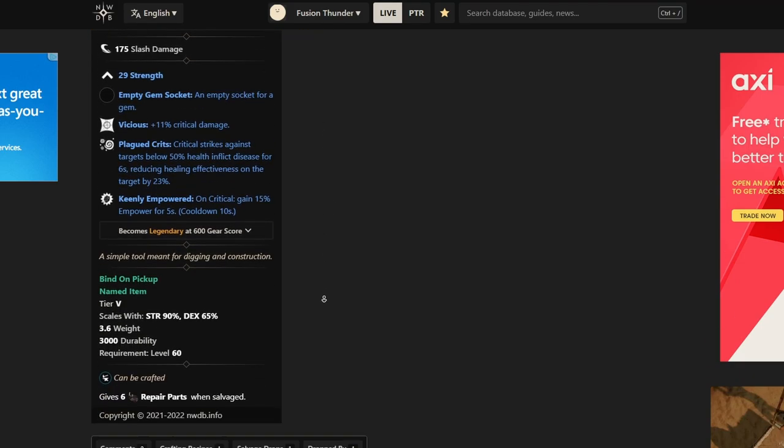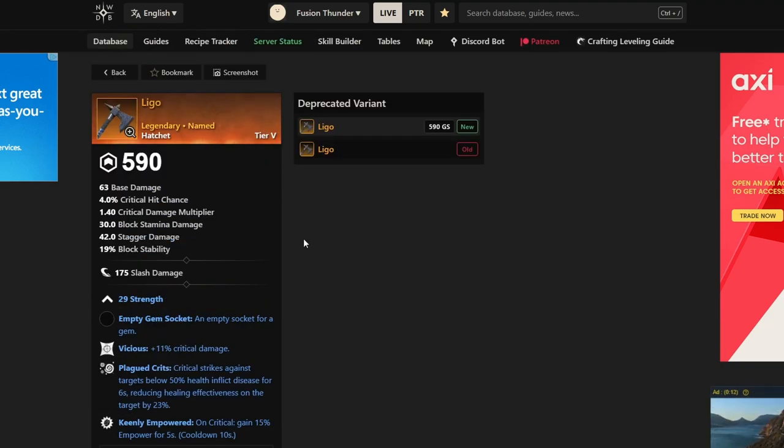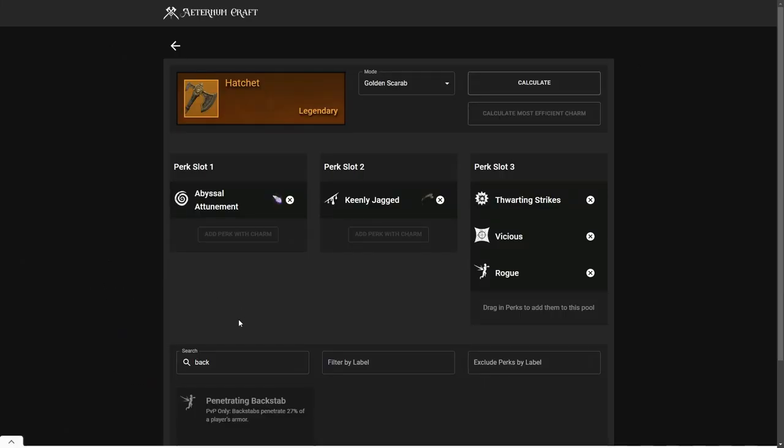These hatchets are all placeholders until you can craft your best-in-slot hatchet, which is going to be the Keenly Jagged perk, one achievement perk, and one of the four other perks — Rogue, Vicious, Fortifying Strikes, or Penetrating Backstab. Farm these hatchets if you can't get the Berserker's Axe, but once you can craft the best-in-slot hatchet, move to Attunement, Keenly Jagged, and one of the four perks. If you're running a build with crowd control, you can watch this video where I show the difference between Rogue and Penetrating Backstab — both can be good in different scenarios.